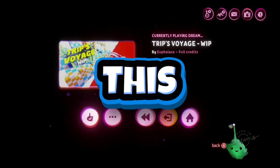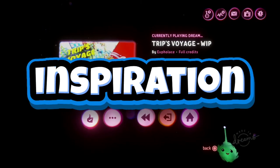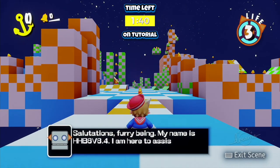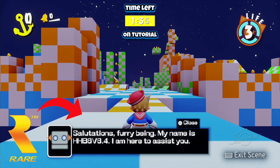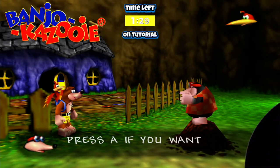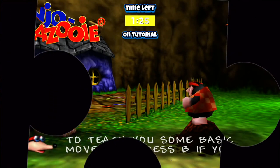I'll be showing you everything about this game with a side-by-side comparison of the games which this takes inspiration from. Let's-a-go! Right off the bat, the rare charm is shining through already with this banter and layout with this robot in charge of teaching you the controls. Kind of reminds me of Bottles explaining the controls from Banjo-Kazooie, with the character talking inside of the text bubbles on the left.